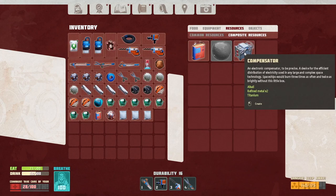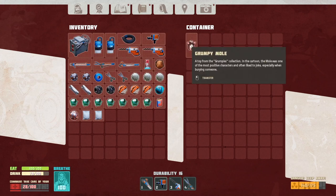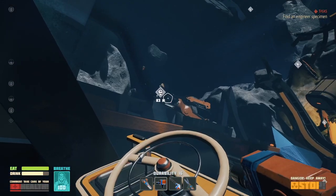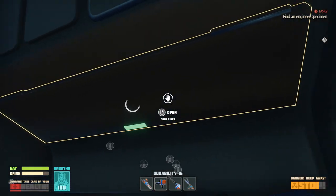Nice, a new crafting table. What's a compensator? I don't know but it looks useful. I got a new locker — nice, somewhere to store my stuff. Okay, so now I need to go there, there, there, there. This is my new headquarters.